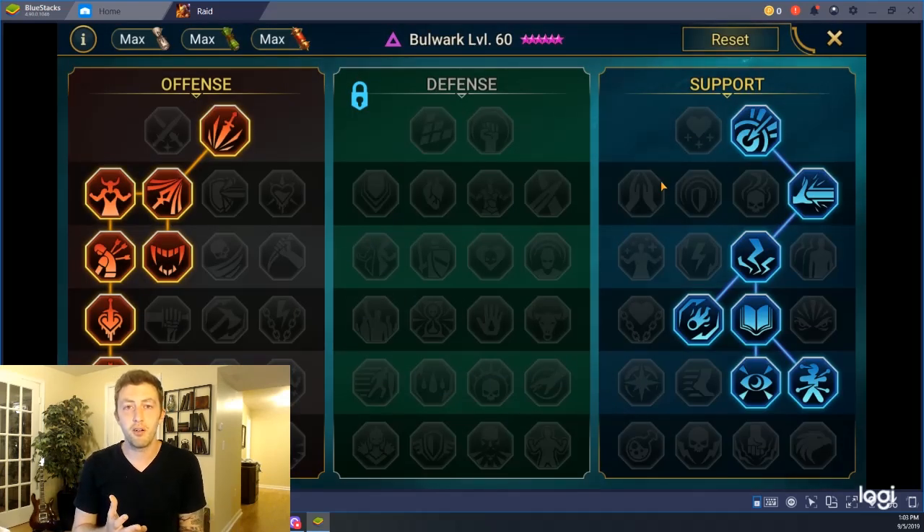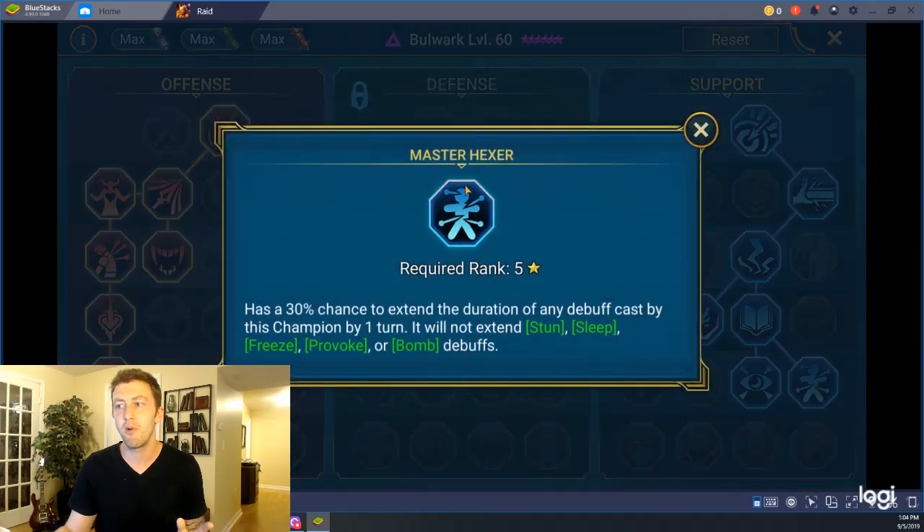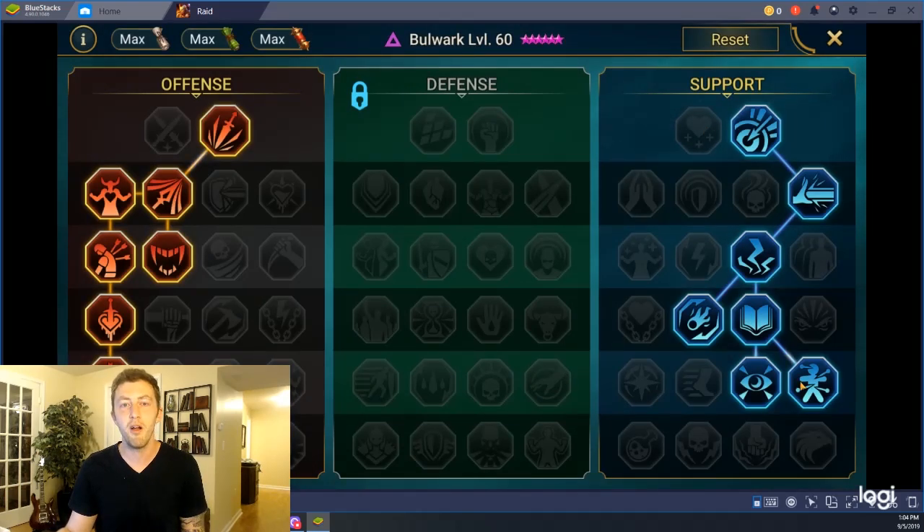In case you've seen my Bulwark guide, which I'll link below — I have him in the defensive tree in the guide. Right now I'm running him in the support tree, and honestly, what I found is that they yield about the same results. You can't actually control how many times Bulwark gets hit. You can control somebody like Septimus, where their debuff extension works when he attacks. The more attacks you can make Septimus have, the more opportunities you have to extend debuffs. You can put him on a counterattack team or make him really fast, and he can hit the boss all the time and have way more opportunities to proc Master Hexer. But with Bulwark, you can only go however many times you get hit, which is why I think the support tree and defense tree run about the same.